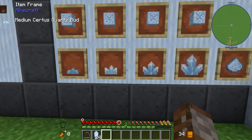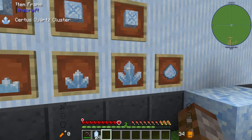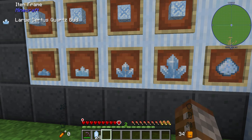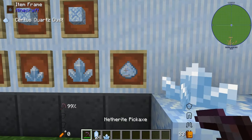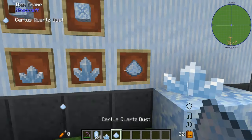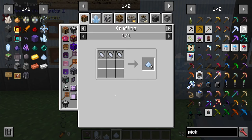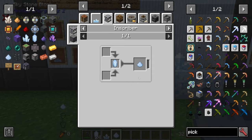There are four different tiers of budding Quartz: damaged, chipped, flawed, and flawless — they just indicate how much damage the block initially has. There are also four tiers of crystal growth starting at level one up to level four. Level four gives you the Certus Quartz clusters, but breaking a lower tier gives you Certus Quartz dust instead. You do need dust as well, and you can also craft it in the Inscriber, which we'll come to later.